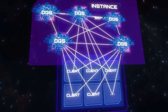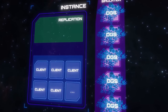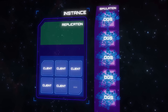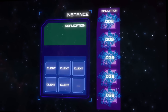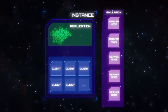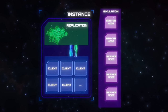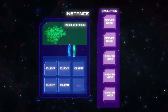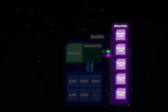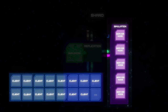Instead, CIG will be taking a different approach than originally planned — this is the key change in the system. CIG will be separating the replication of data and information from the simulation of the game. This is done through a new replication layer, which is tasked with two major responsibilities: it acts as a pipeline to keep all aspects of the game system connected — the servers we play on, the players or clients who experience those servers, and the entity graph.